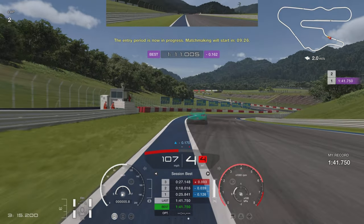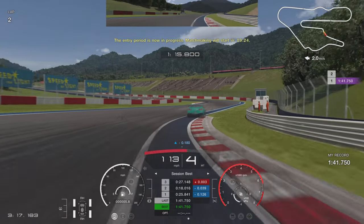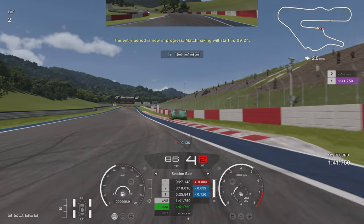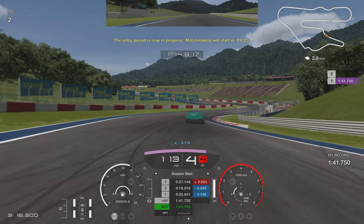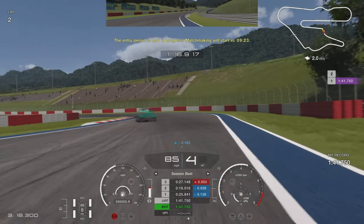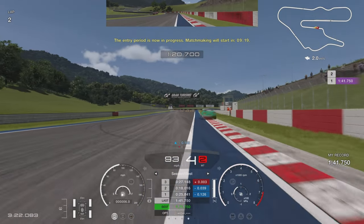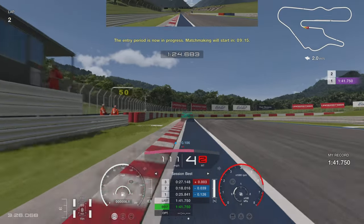Next is the second kerb we showed pictures of. Turn in just before the marshals box on the left, with a bit of a lift to keep the car over to the right. Brake once the car's in a straight line, then clip the edge of the kerbing with your left tyres — so you don't have to run off like the car in front did. That gives you a nice smooth exit and is more consistent than going on the grass.